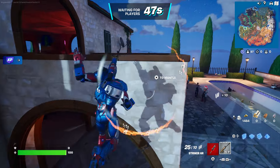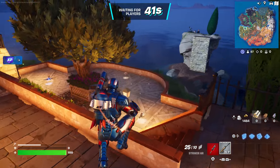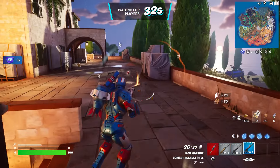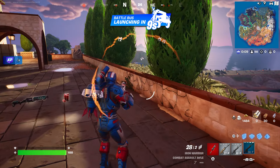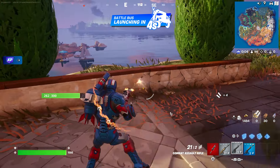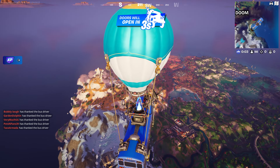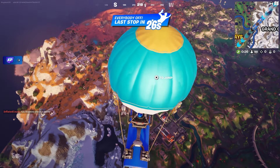Once we do start it up, the next thing you're going to do is spawn in the game. Once we spawn in the game, wait until we spawn by the Battle Bus, then press down on the D-pad to thank the bus driver. Give it some time, it does take a little bit long. Press down the D-pad to thank the bus driver — that's about it. You guys are good to go; just wait at least two weeks to receive it.